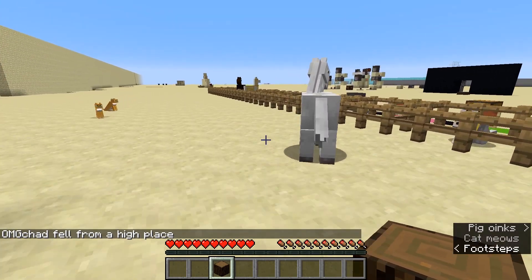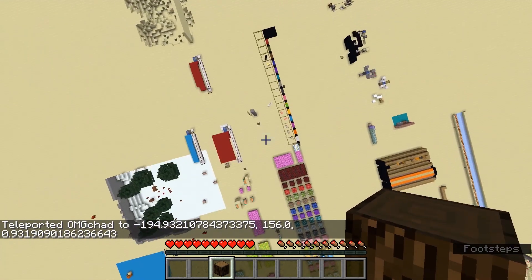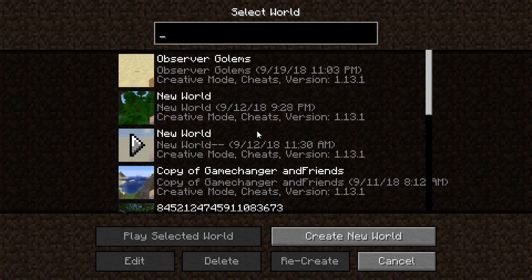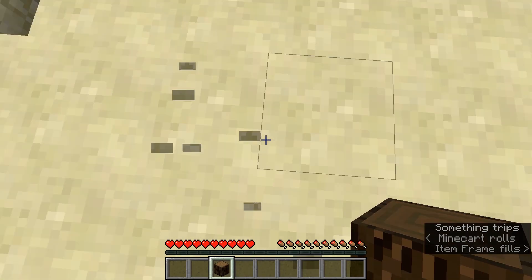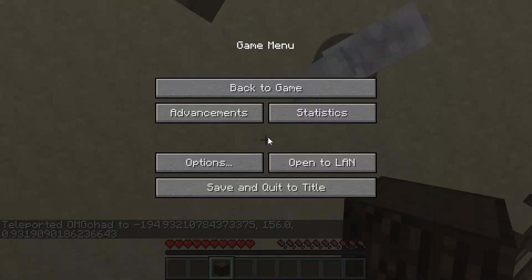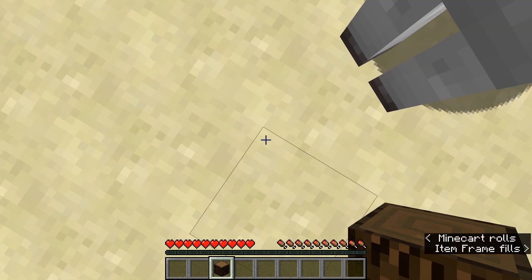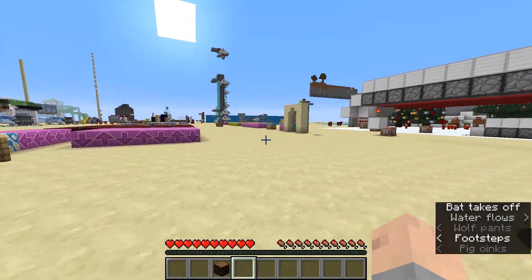Finally, the last thing you can do to avoid fall damage is probably the most cheaty way of pulling it off — and that is to log out and log back into your world, which will reset your falling from where you last were. Especially if you're in single player, hit escape at the last minute, hit save and quit, then log back in and your fall damage is completely reset. So that could work for you as well.